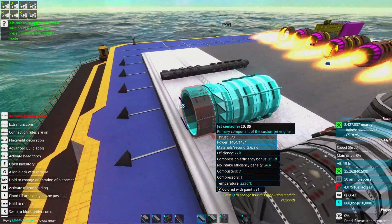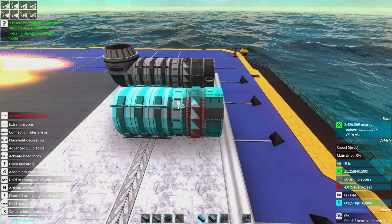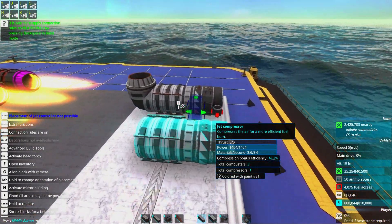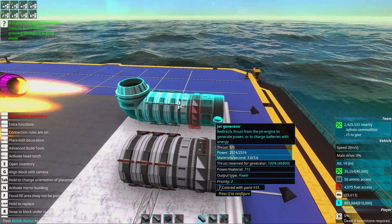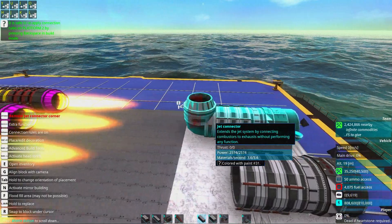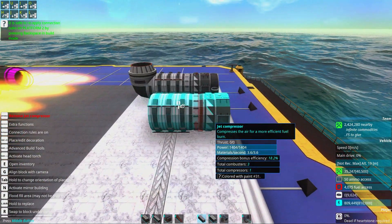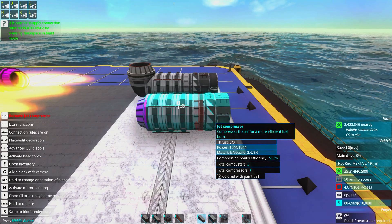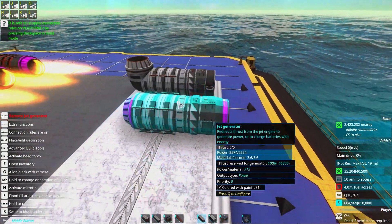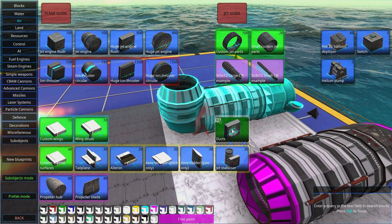Here we have the side ducted intakes. Why do we have intakes and even an exhaust? It turns out that without them, the engine only produces 1,400 power, while with intake and exhaust it produces 2,500 — with the same number of combustors and compressors. You get a small bonus from the exhaust, basically 10%, but the most important thing is the air intake. So even if you're only using your custom jet engine to produce power, you should still have an intake and an exhaust.